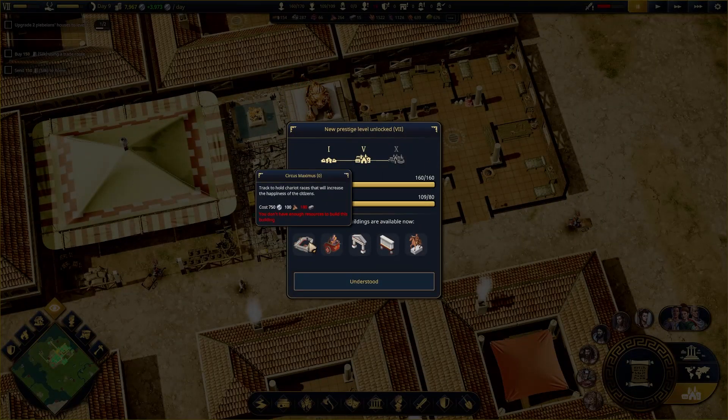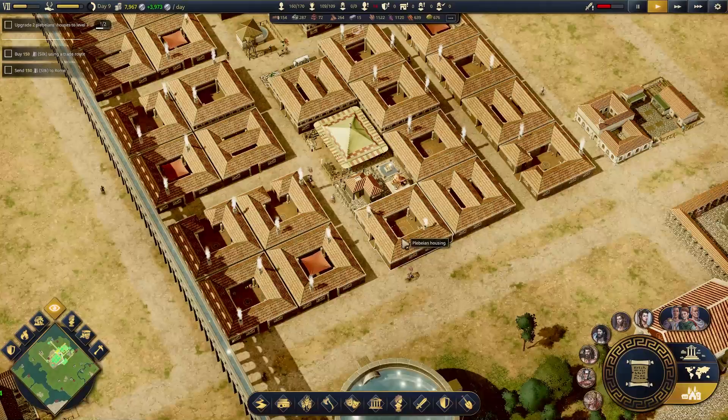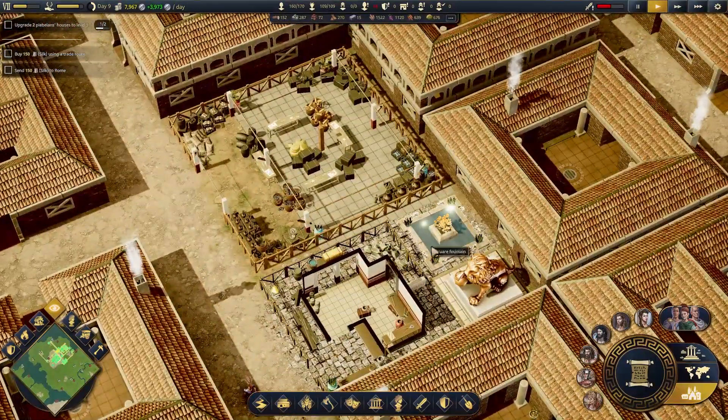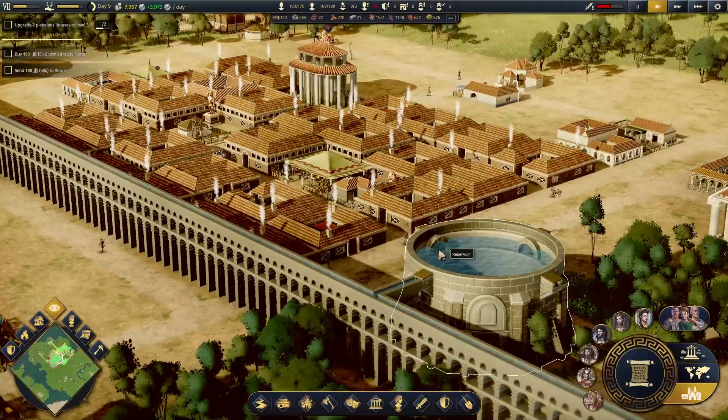New prestige level unlocked! So we've unlocked the Circus Maximus, chariot training, marble arch, a sign, and an equestrian statue. I like that you can put that stone underneath other buildings — so that helps kind of bring those in.